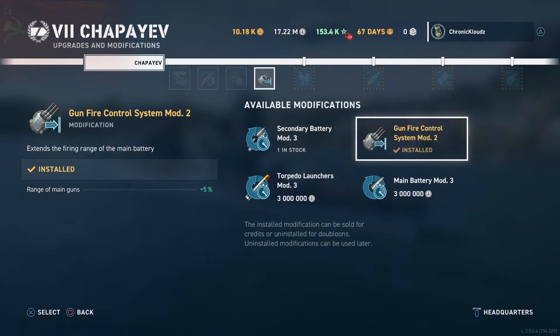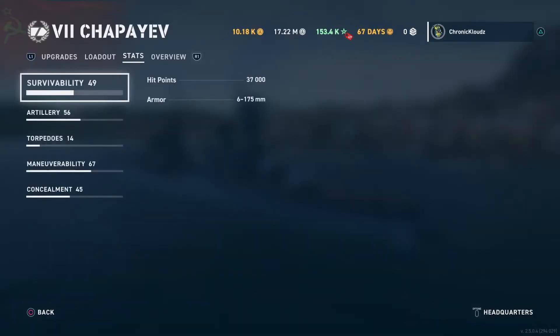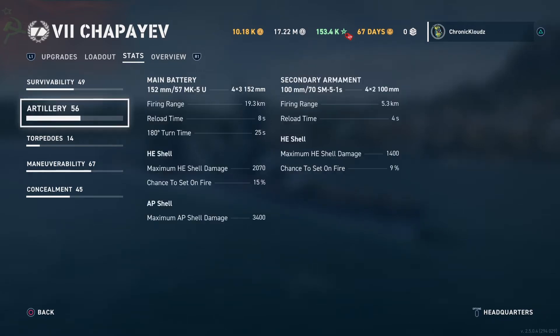Now let's look at the stats and commander build before we get into the gameplay. Her hit points are sitting at 37,000, and let's not even talk about the armor as she's a light cruiser and we don't have the armor viewer at the moment. She has 12 152mm guns with a maximum firing range of 19.3 kilometers without boosters, a reload time of 8 seconds on my build, and a 180-degree turret turn time of 25 seconds. The turret traverse speed is pretty nice on the ship with no modifications affecting it.